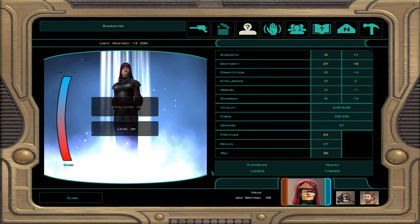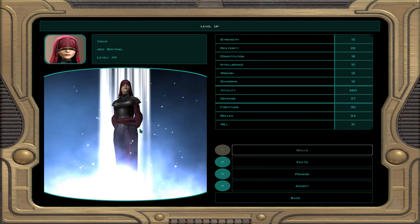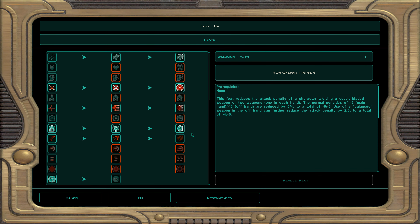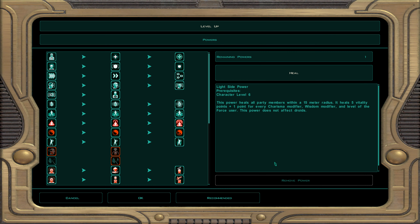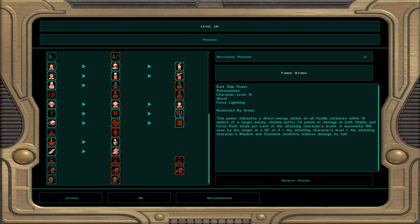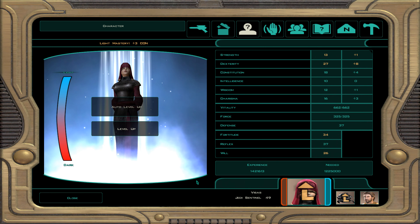Now this is going to be level 49. For skills: computer use, awareness, and treat injury. For feats, master power attack — your damage is plus 12 when you use it, minus three to hit. We got so much dexterity that won't matter. The critical hit multiplier increases by one. For powers, force storm — it's a powerful AOE attack. Within 10 meters it does one to six damage, maximum about 60 total. Your wisdom and charisma modifiers come into play for damage and resistance. Best dark side AOE power in the game.